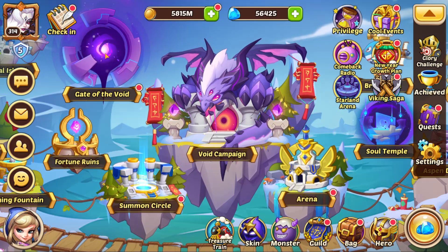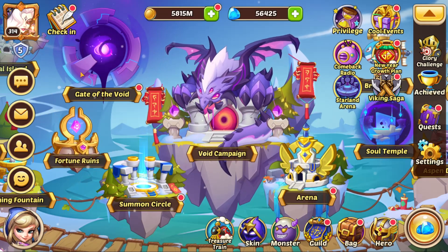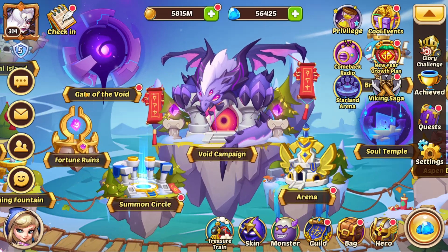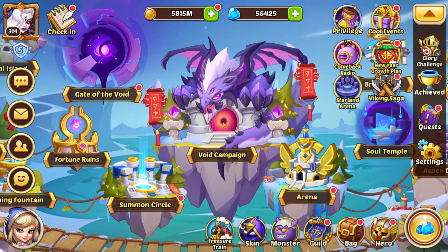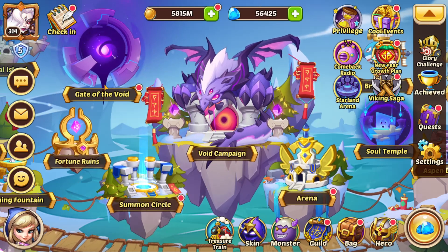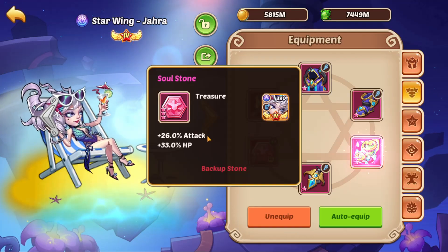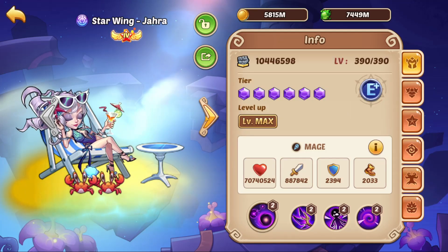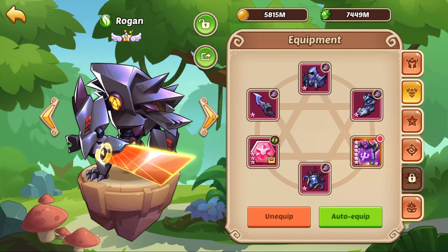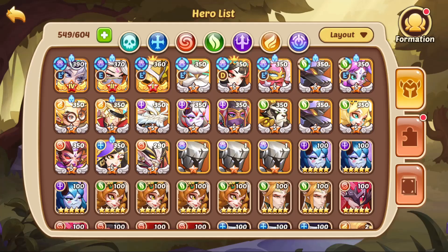Hey guys, Betrayed here. Today we're on the old giveaway account. Kai wanted me to do some tips on it and see where he should go with this account. You guys already pretty much know how the account looks, but I'll go over a quick overview. It has Jara, obviously, a Rui scepter, some interesting setups. It has a decent amount of artifacts — nothing too crazy. It's just a VIP 5 account.